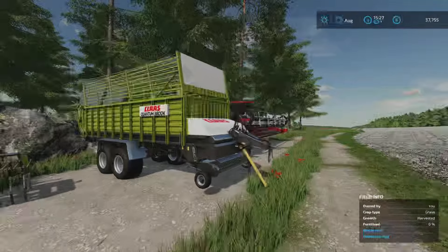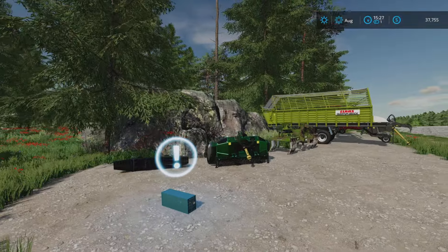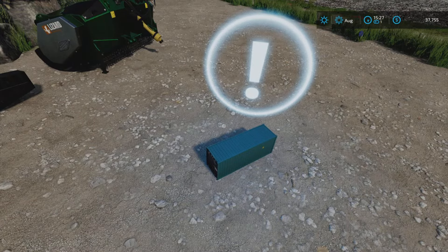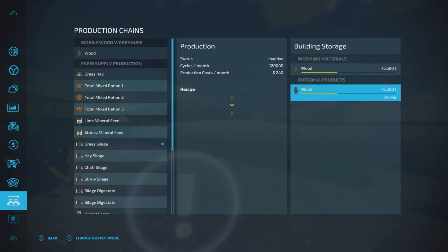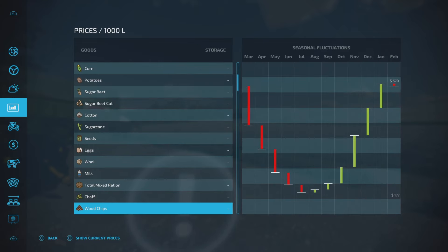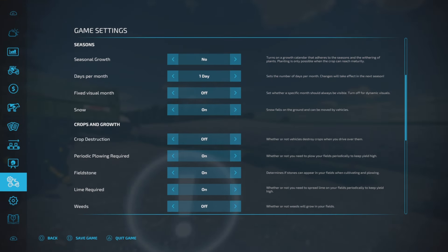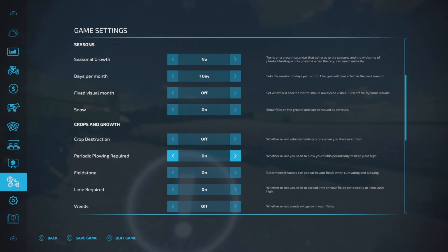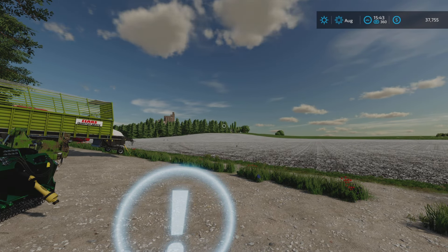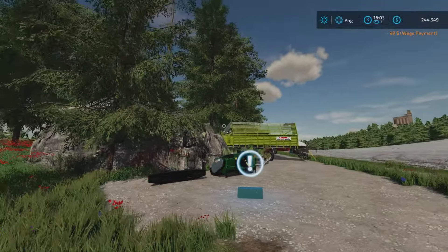The options for seeders in the mod hub are not that great, especially with a horsepower limitation. Looking at the prices for wood chips - it's not increasing that much in September or October. It's when you get to January and February that we're talking big prices. But I'm going to go ahead and sell now. Boom - we got a good sale. Now is better, we still got a lot more trees.